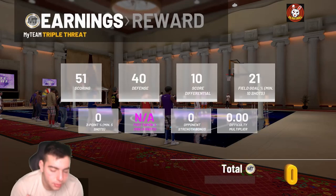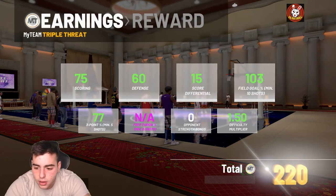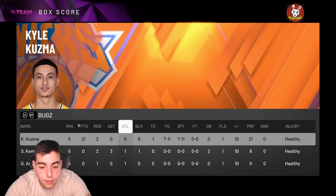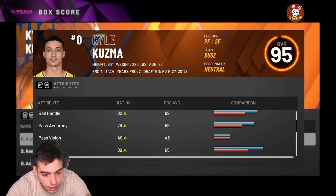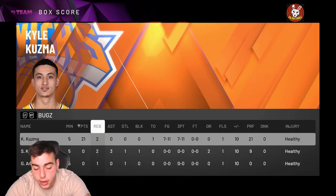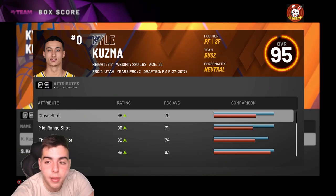Insane gameplay — I actually might keep him instead of selling him. He actually might be a freaking keeper. What a game by Kyle Kuzma! Let me check his stats. Oh my goodness — seven for eleven from three! He's got a 99 three-pointer rating. Get this card, I don't care about the defense. I will be running him at power forward — he's so wet from the corner.